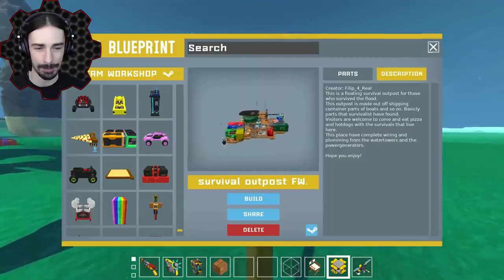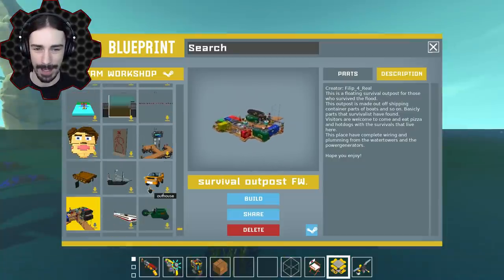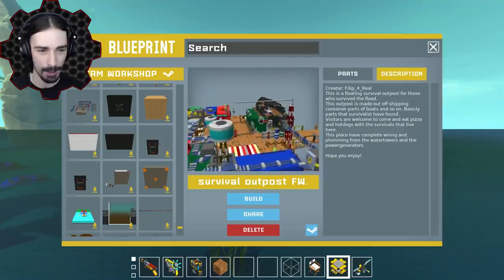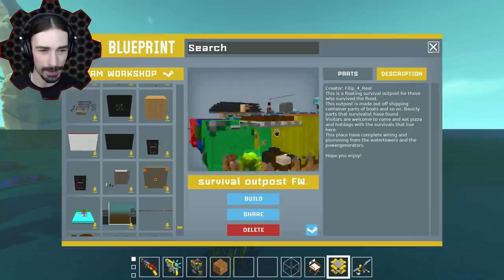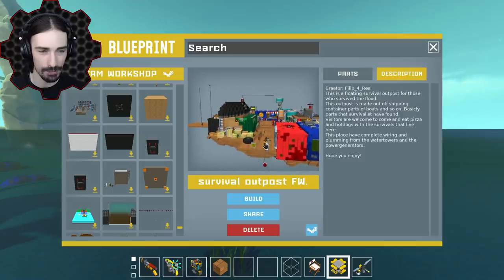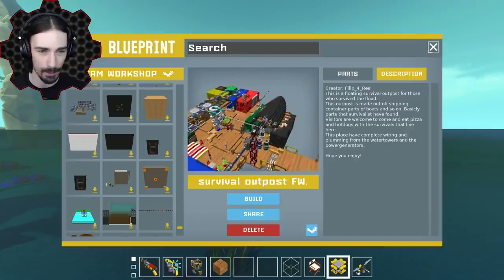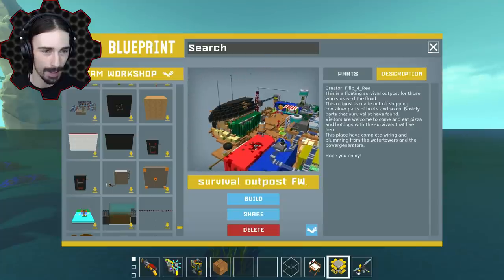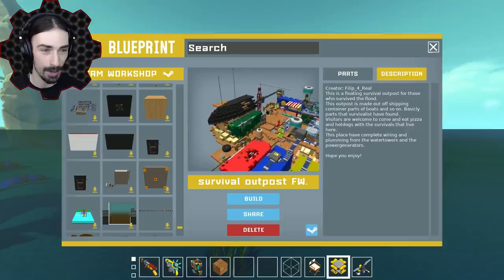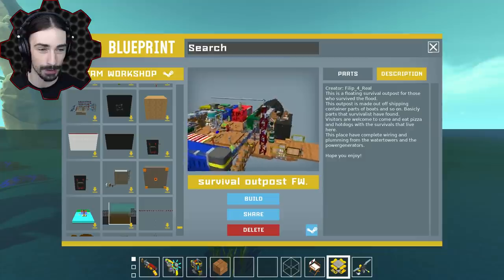I'm going to zoom in because I just want to look at it. We've got boat parts, containers all over the place, all kinds of scavenged stuff. It's like a community - we've got a fishing rod on the end, a fire hydrant, what looks like a water tank, and even a little shop with an awning over it. Oh, this thing is super cool. I'm sorry I couldn't have enough frames to spawn it in properly, but I really like how it looks.